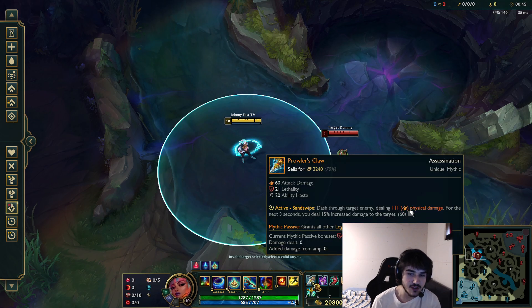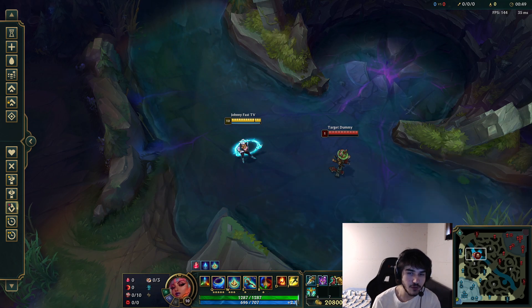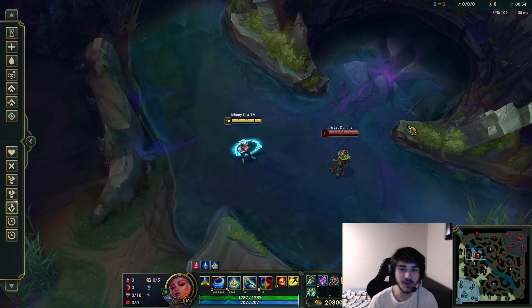What I'm testing here is Prowler's first, which is definitely the best. Serpent's second I think is the best right now. And third, it's either Youmuu's or Manamune. I'm gonna test both to see which one's the best third item.